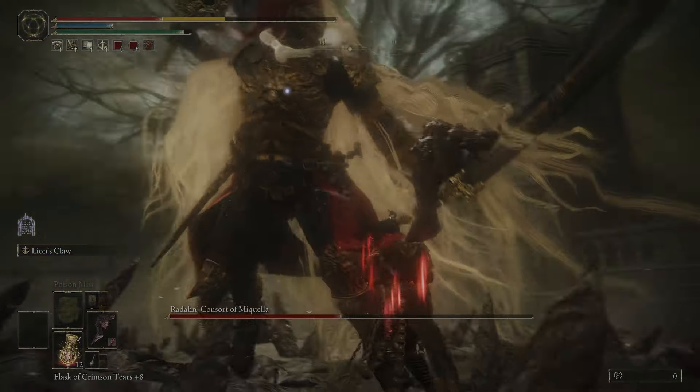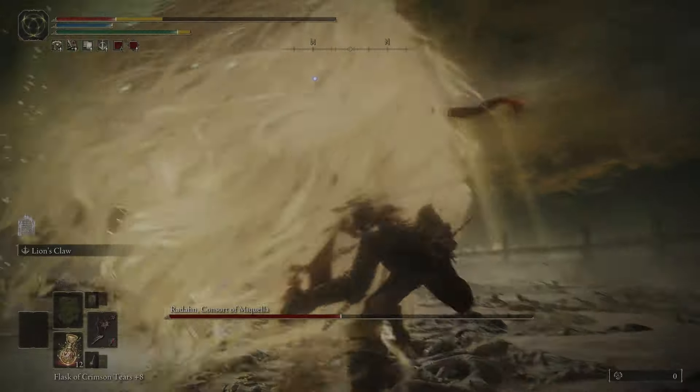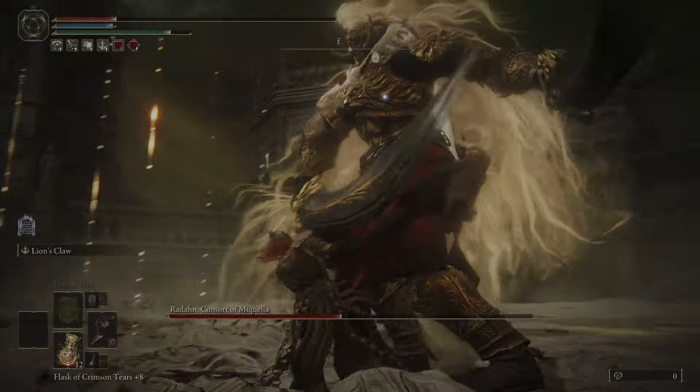All of his attacks now have holy damage coming out from them, but you can still dodge this combo the exact same way you did in phase one. You still punish with one hit at the end.